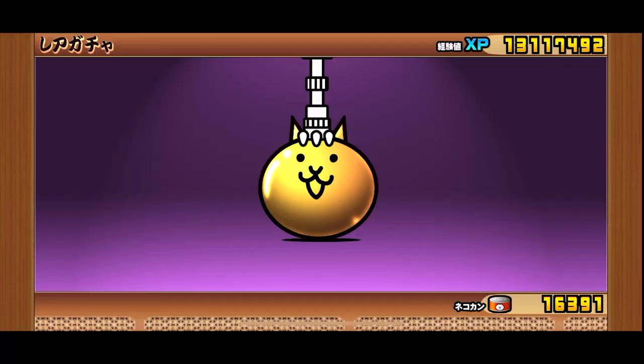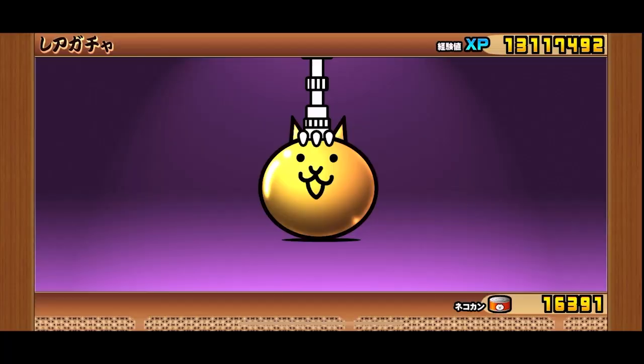Cat food is the premium currency in Battle Cats, which you can obtain from events and clearing stages for the first time. It is used to buy items and do gacha draws to unlock new powerful cats.